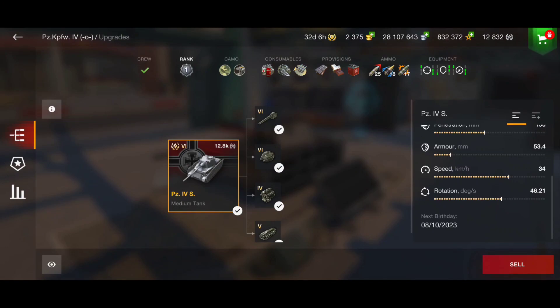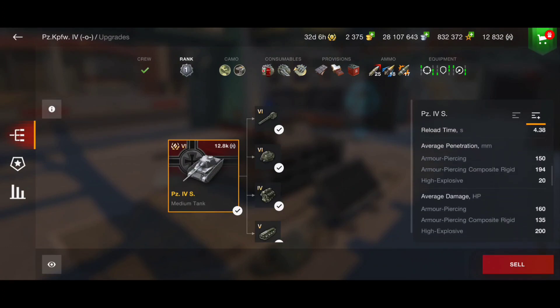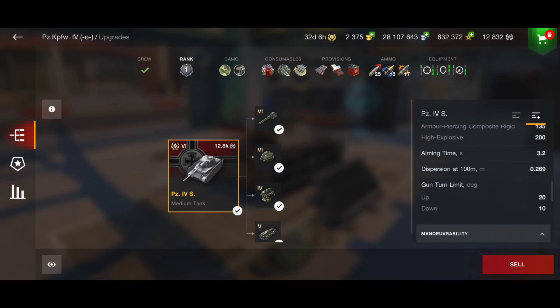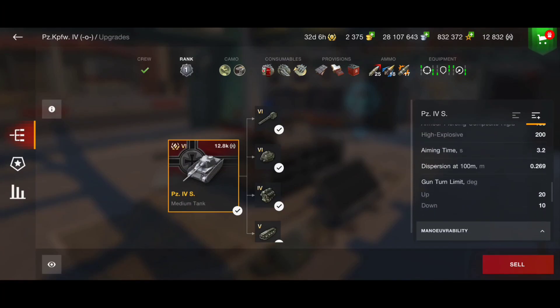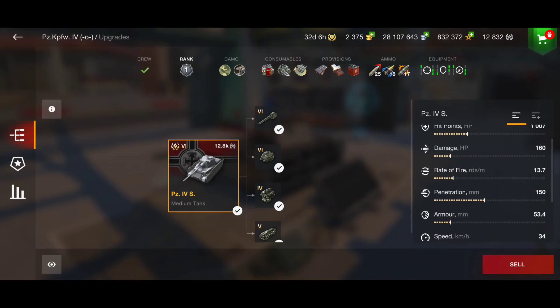The speed is not the fastest — the Cromwell B is much faster — but overall this tank is really pretty good. We also have a very nice gun depression: 10 degrees, which in this game is really good, meaning we can play hull-down, especially on high ground or on hills.